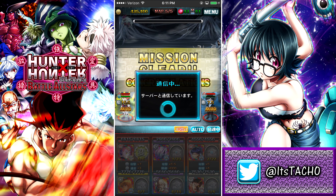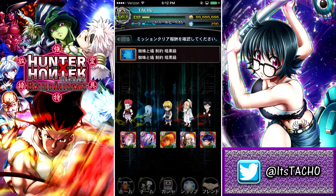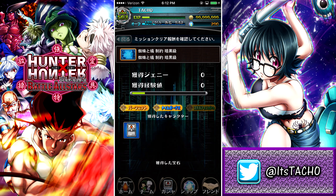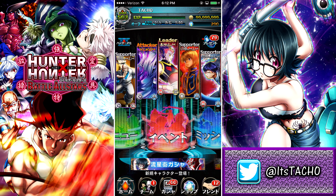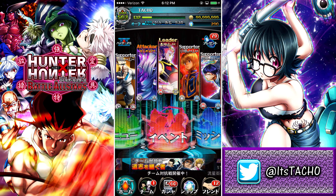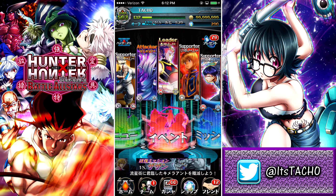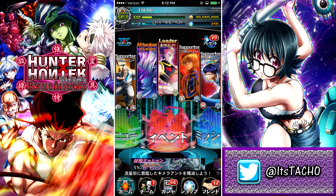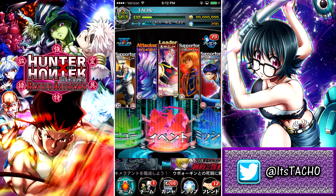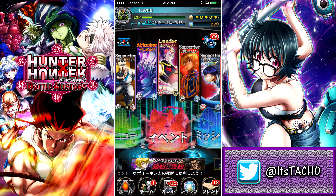And we beat the map — we beat Zazan! We got six summoning gems. I'm at 290, so I'll be able to do five multi-summons. That's what we're going to do in the next video, guys. Hope you enjoyed it and hope you're liking the new update as much as me. This is your boy Tacho signing out — as always, cheers. Have a great day and I hope to see you in the next video.